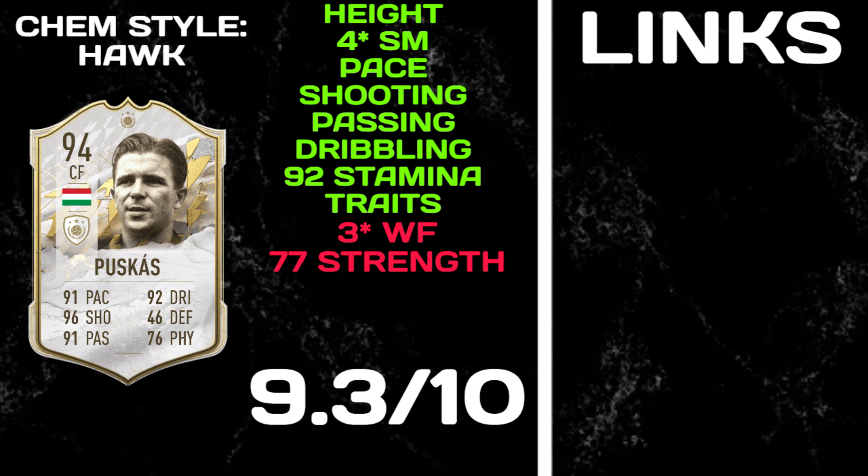With 77 strength he will get pushed off the ball. It's not necessarily terrible, but being five foot eight and a smaller skinnier type, 77 strength means you're never going to out-muscle a six-foot-four CB with 90 aggression and 94 strength. That said, he's not the type you need to use strength for — his dribbling is so good that defenders simply can't get near him.